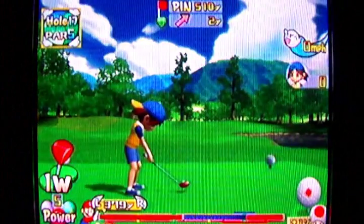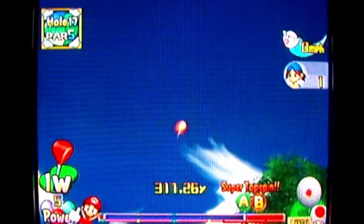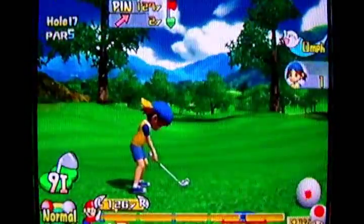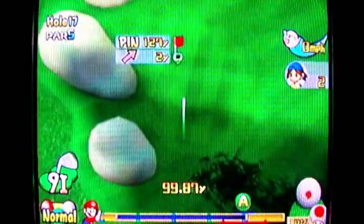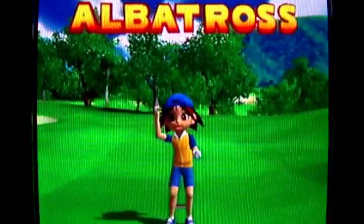Hole 17 — wait, isn't this a par five? I think this is a par five. Yep. Since this hole is straight, I won't be able to cut corners on a dog leg to get on the green in one. So this one is obviously going to be a chip-in from the distance. The game calls it a chip-in from 127 yards away, so I'm calling it a chip-in.